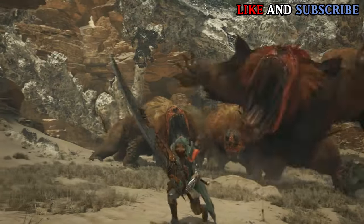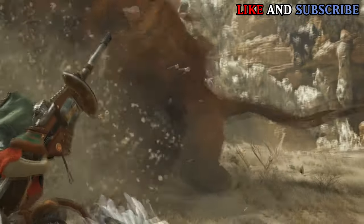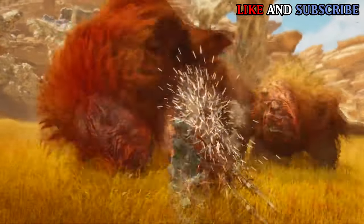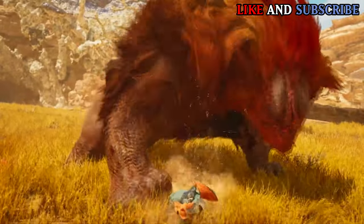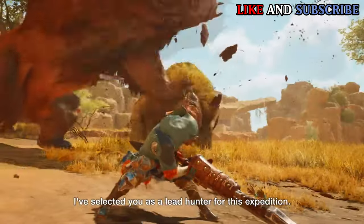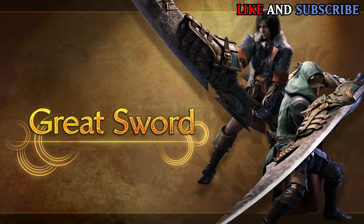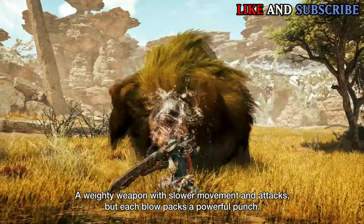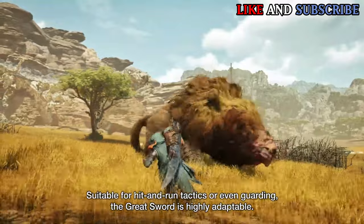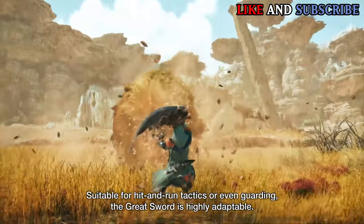Its counter attack was showcased many times in the trailers, and it's honestly one of the coolest moves I've seen so far. Its counter knocks the monster back, and then the hunter runs up to it dealing two slashes, which could be a game changer for Greatsword mains if used efficiently. The Greatsword also has a unique attack in focus mode which slashes the monster across its body, which looks really intense and satisfying to use. The Greatsword is a weapon that I have used in both Iceborne and Sunbreak, but I am glad that they made some new moves that the Greatsword needed.